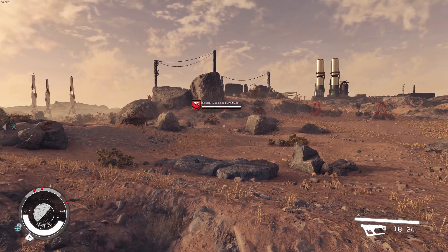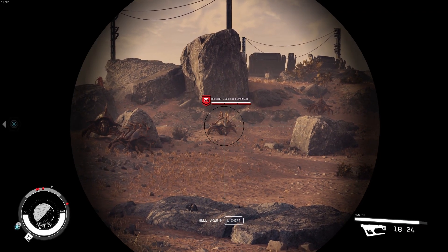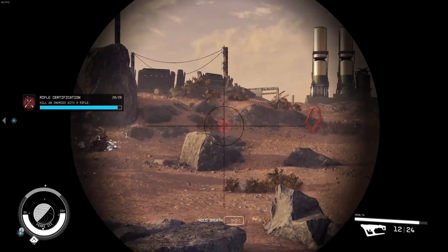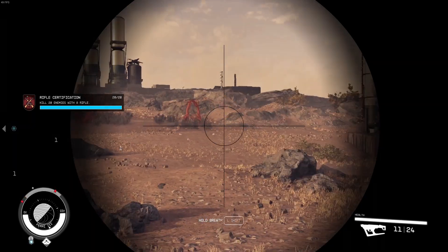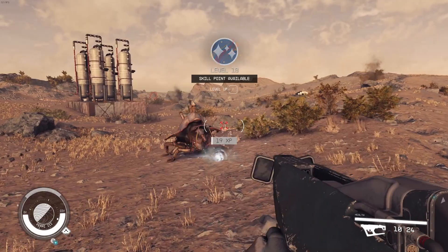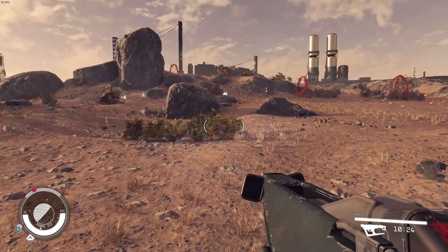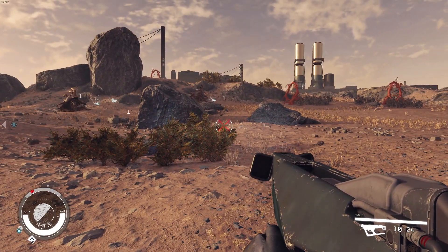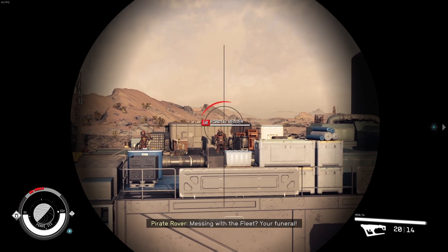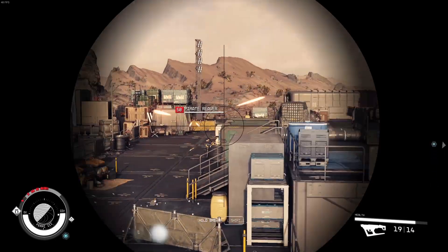No luck finding hostile humanoids so far, but we have this level 75 super tanky alien here. We're doing about one bar of its entire health in a single shot. The adds die immediately — and I'm only level 18. I need to find the boss man, the big boy of the group.